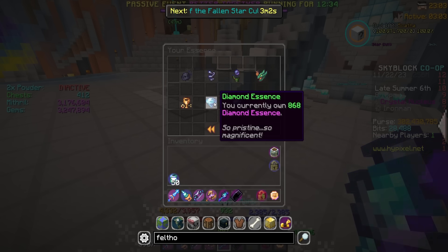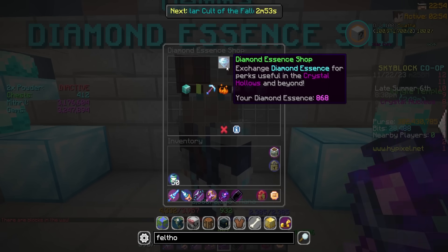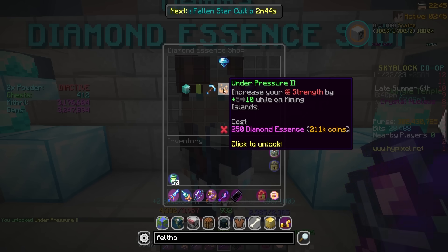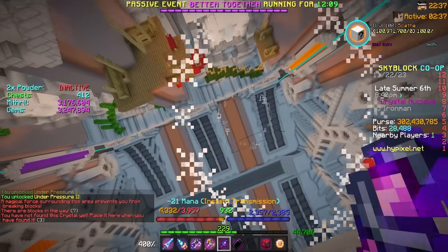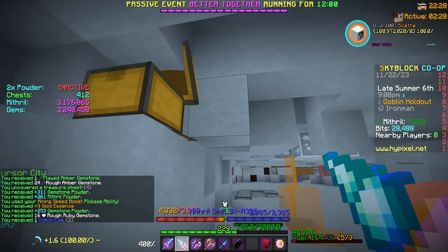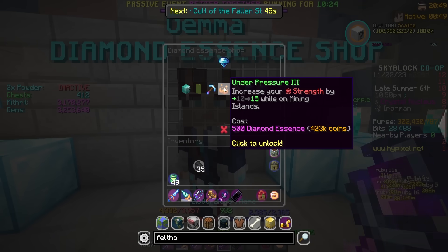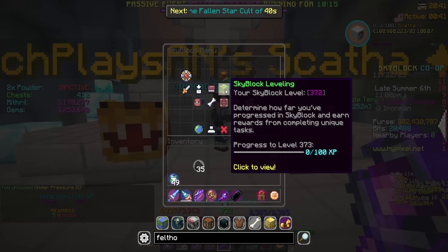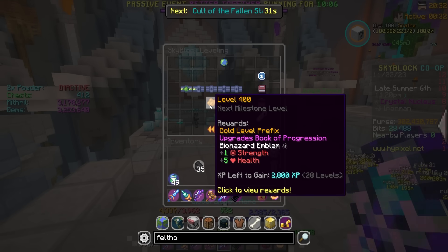I have a little more essence to spend: 868 diamond and 1,230 gold. I think I'll just upgrade Under Pressure a couple times — that gives 2 XP each time for 500 diamond essence. I need 7 more diamond essence to not leave it on an odd number, and that is genuinely triggering. I went and grabbed it — now up to 500 — let's upgrade that as well. Plus 3 XP. Oh wait — level 372 on the dot! Beautiful, worth every essence.